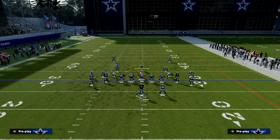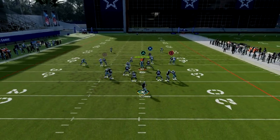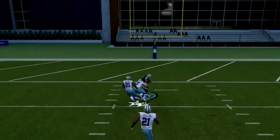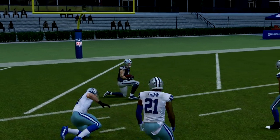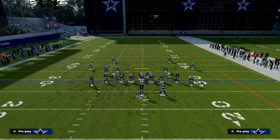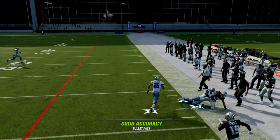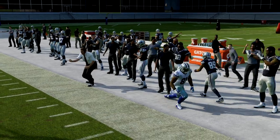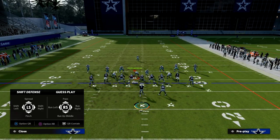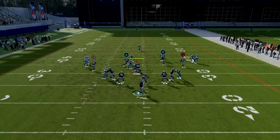If they run shaded down man coverage, Tasem Hill should be a touchdown — he splits the safeties and cooks the man coverage. So they're going to have to avoid shaded down man. If they're not running shaded down man, your corner routes are going to be a lot more open to the sideline. So you can beat man coverage, cover four, and cover two zone, and really only cover three gives any trouble.